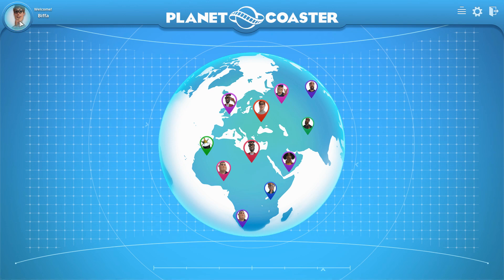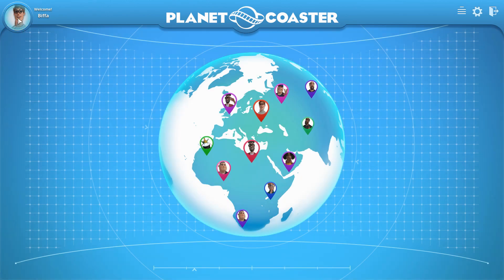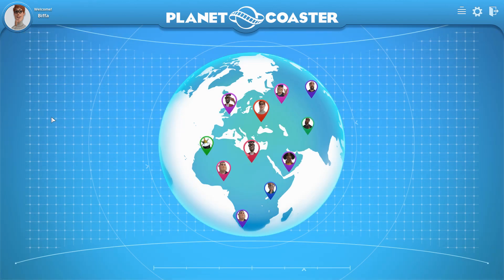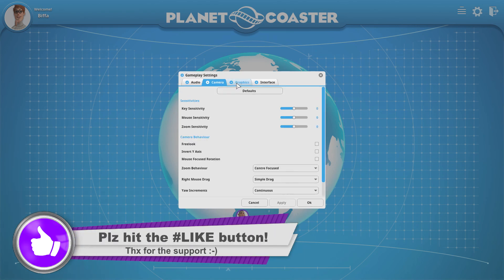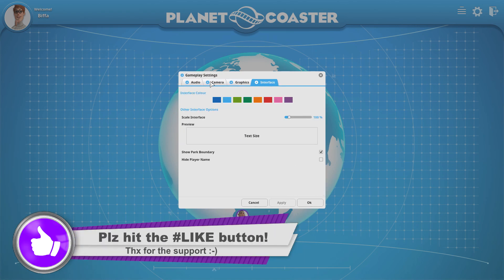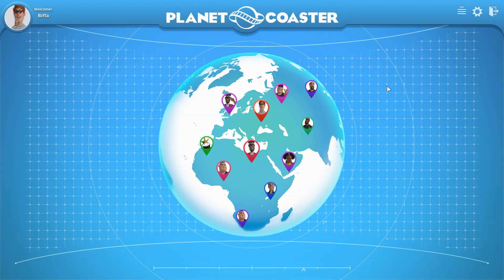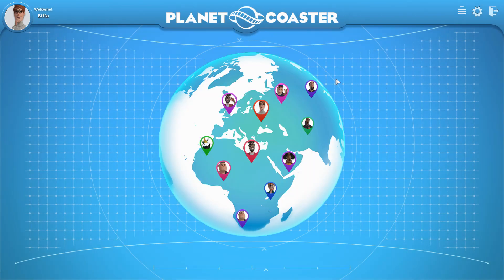There's only a couple of options, but we can change what we look like. I've picked a person that ever so slightly looks a bit more like me than the other male figures they've got. You've got options up here to change your audio, camera, graphics, or interface. The colour — I'm actually changing that to red. This didn't change a thing. Maybe that's the in-game interface, we shall see. It's alpha, so don't worry about that.